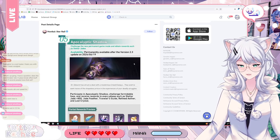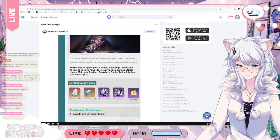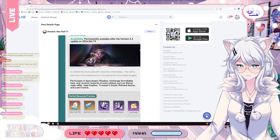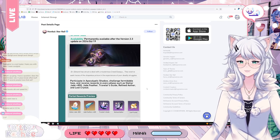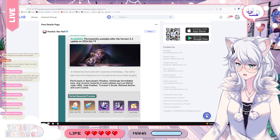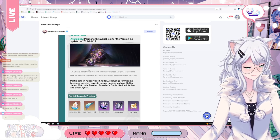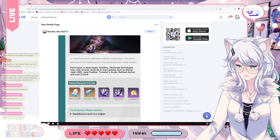Apocalyptic Shadow is a new permanent game mode — the endgame mode where you do a boss rush. You will get a lot of Refined Aether, Stellar Jade, all the good stuff. Now we have three endgame modes with this, Pure Fiction, and Memory of Chaos — they will all rotate. Because it's now on a three-event rotation instead of two, it's around two additional pulls per patch essentially. It's still new stuff to do and a little bit more Stellar Jade, which is also awesome.